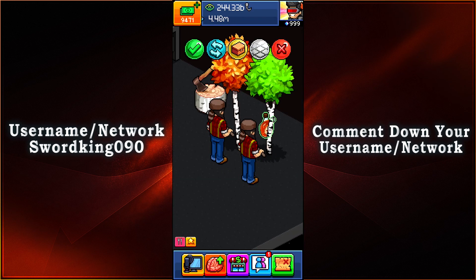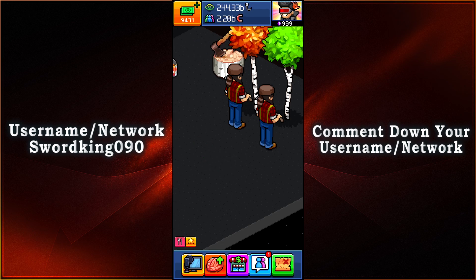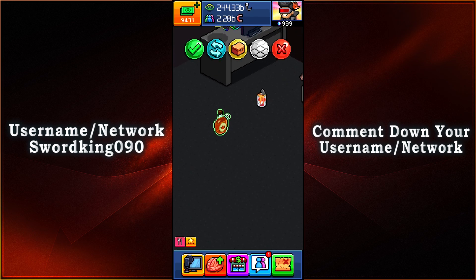For the fifth item, we have ourselves the good old maple syrup — now isn't that cool to have, especially when you have to have some pancakes on the side.